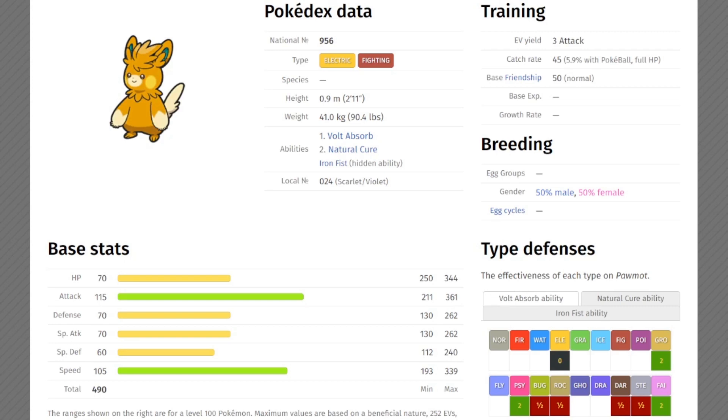Hey, what's going on everybody? We're really excited to talk about this. I don't know, it looks like a cross between a chinchilla and a red panda. Yeah, yeah. But I like it. It's kind of like the laziest evolution we've ever seen — it just stands up on two legs, gets some scruffy hair, and boom, that's all you get. But for what it is, I like it. I think Palma is the most adorable of the three.